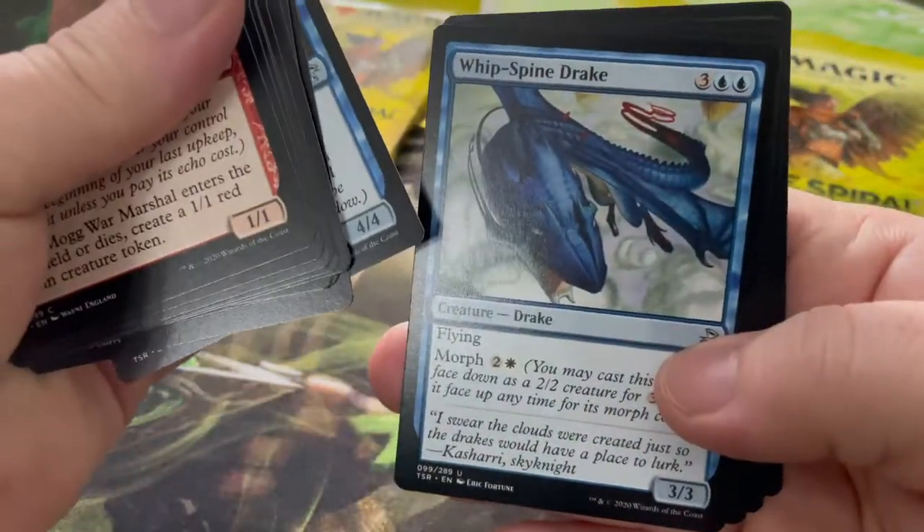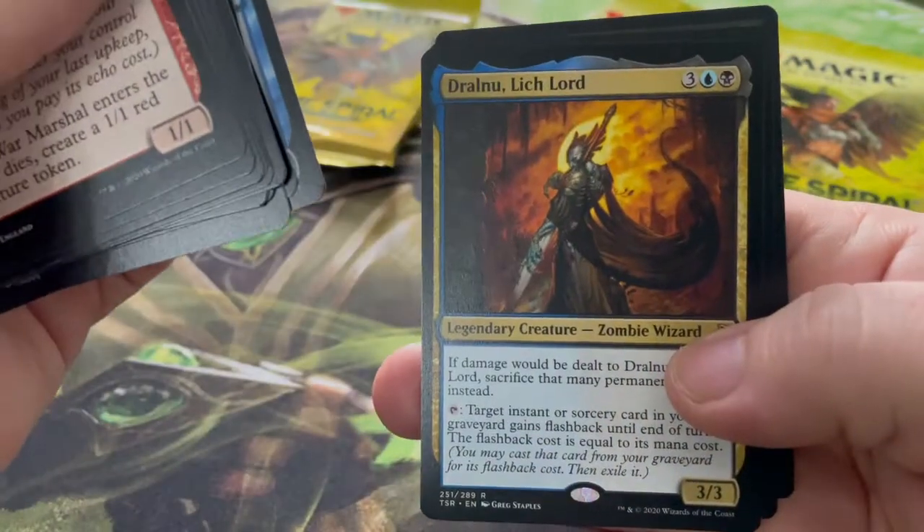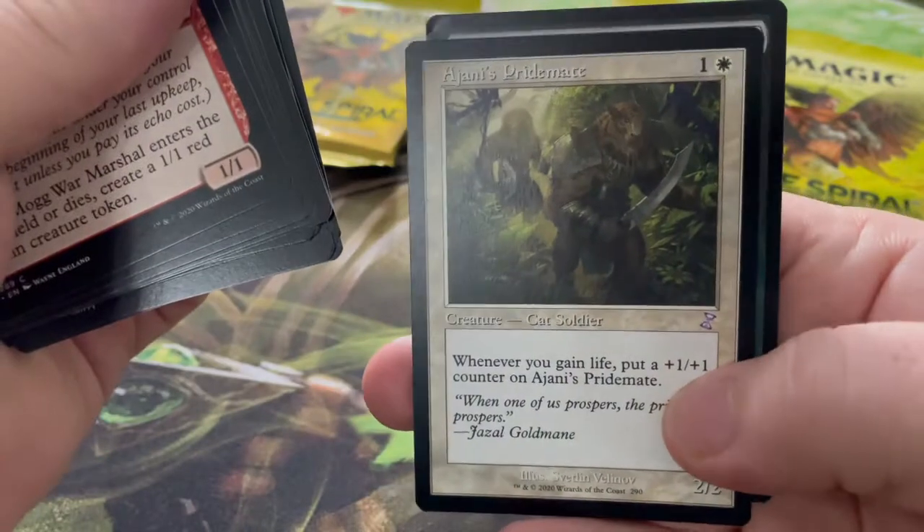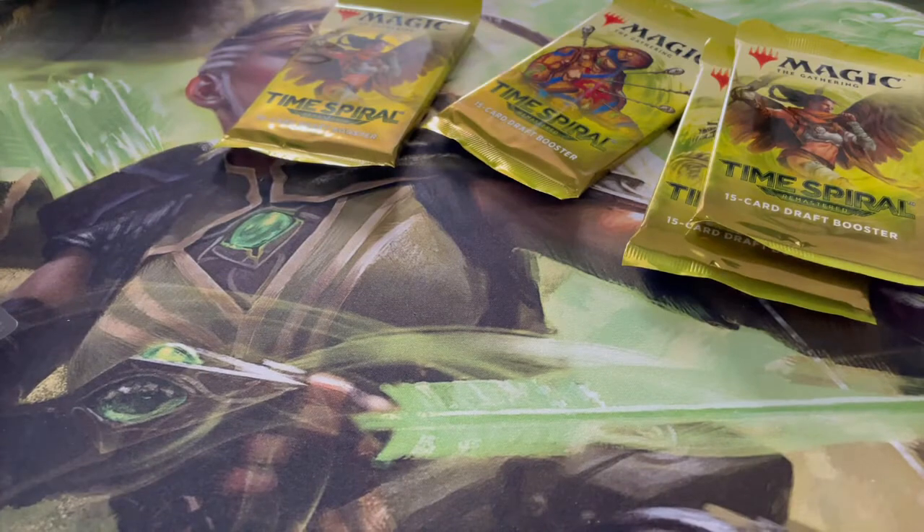Jedit's Dragoons, Avenger, Whip-Spine Drake, and Dralnu, Lich Lord! And Ajani's Pridemate — I do like an Ajani's Pridemate.